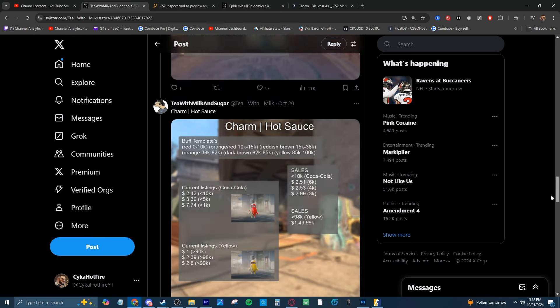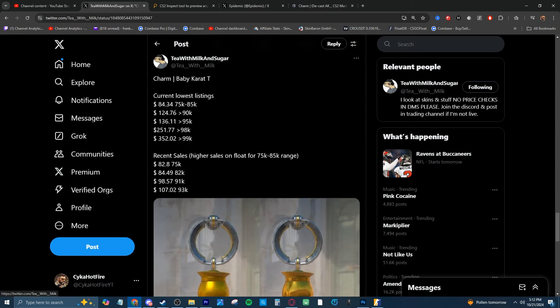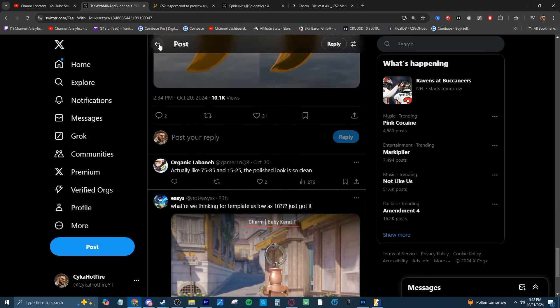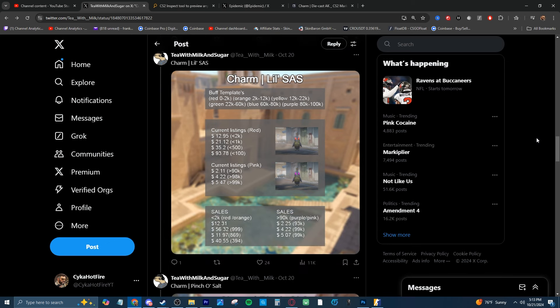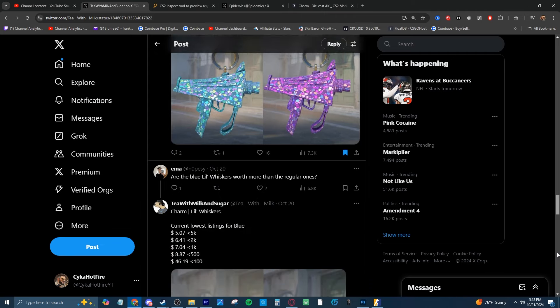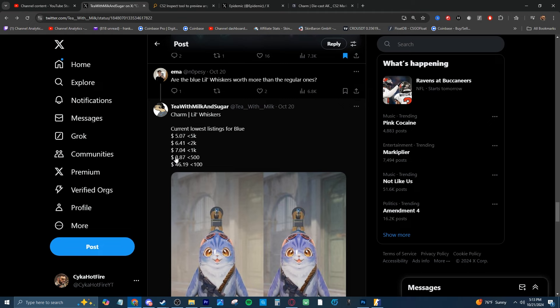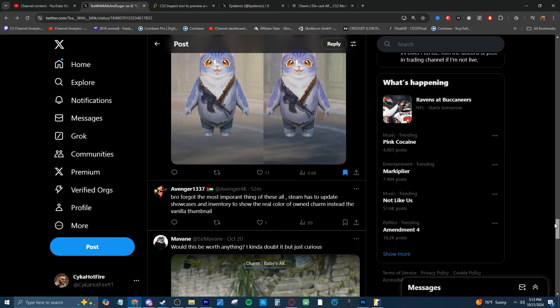Tea with Milk and Sugar did this for a whole bunch of charms and got requested to do even more in the comments. Even something like a baby carrot - they're only $84 for like 75k to 80k patterns, but $350 plus for 99k or higher, and there are recent sales showing decent overpay for just a 20k pattern difference. You might not even realize that. Anyone that isn't in China can't sell on Buff, but you can use this as a reference for listing on the Steam Market or for getting actual cash on CS Float - it gives you a good basis for how much more to list rare patterns like 99ks or 99.8ks.